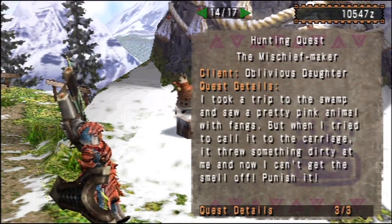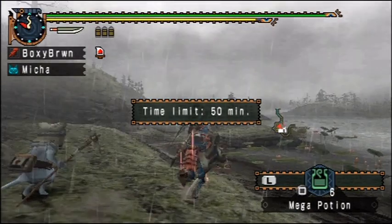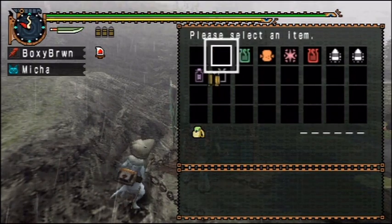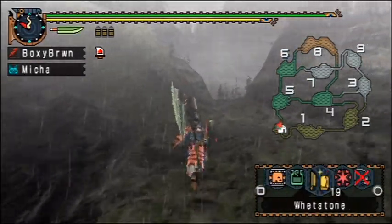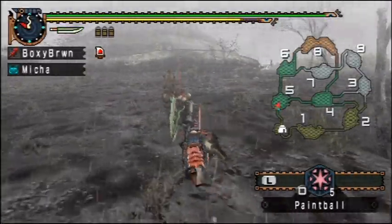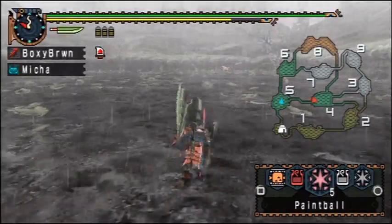Why would anybody do this? Why does everyone go like, oh, a pretty pink hippo monkey - I wanna pet it or get its attention - and then they always get pelted with dung, and somehow they're always surprised that this happens. It's notorious. Why do they do this? They're idiots. I may be the worst hunter, but at least I try to kill the Congas and Congalalas and not go 'here, Conga, Conga, Conga.' Some people just don't know what's good for them.